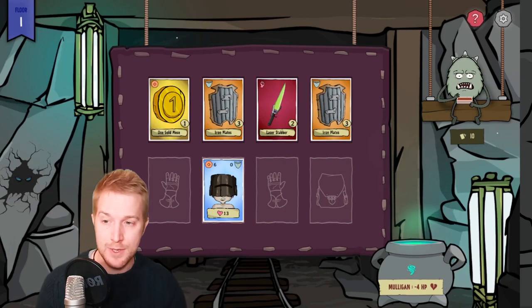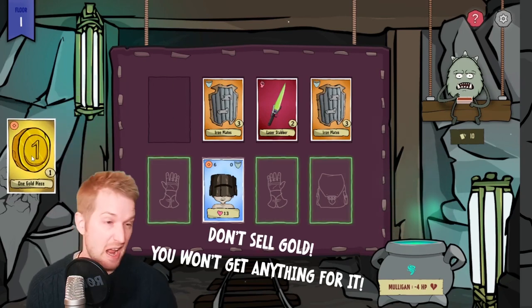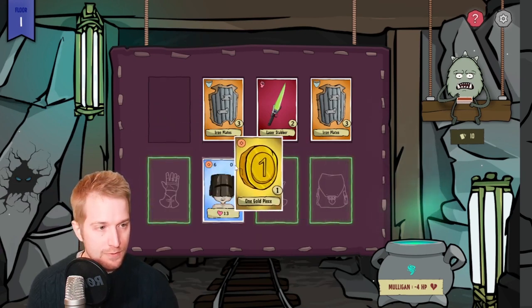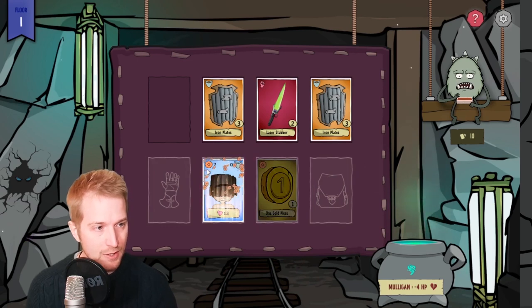Unlike the other cards, we can't actually sell the gold. We can't just drop it in this hole and get one gold. You actually have to drag it to one of these slots here. For example, I can drag it to my hand and I'll get the gold for it.